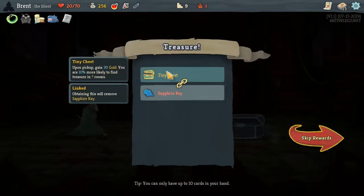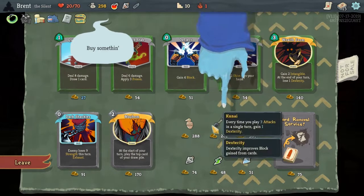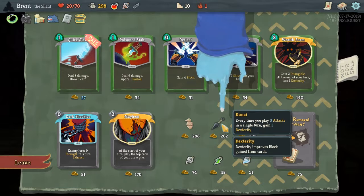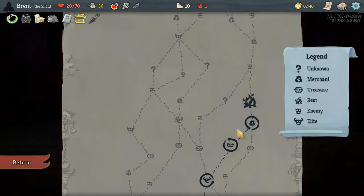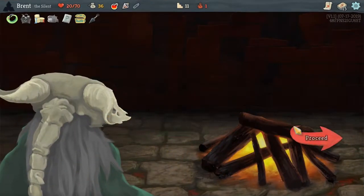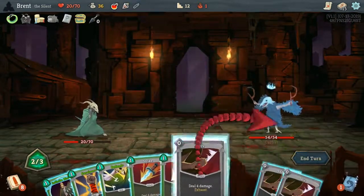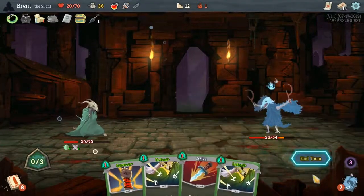Tiny Chest — upon pickup, gain 30 gold and you are 10% more likely to find treasure in question mark rooms. Pretty nice. Another shop — another Blade Dance, ooh. No — can I do both? I can't, but Kunai: every time you play 3 attacks in a single turn, gain 1 Dex. It's nice; Blade Dance would have been lovely but that's pretty much 1 Dex every time we play our Blade Dance. I want to get this upgraded — because that's another attack every turn and more likelihood we'll get the Kunai off. And 1 Dex — nice.